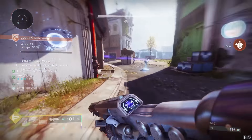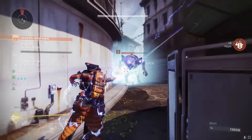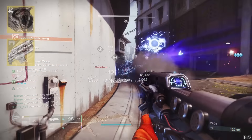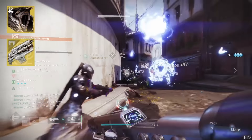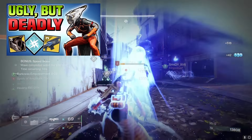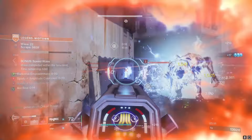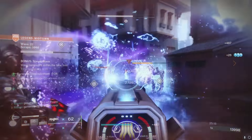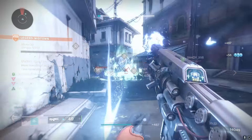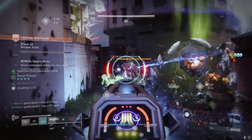Now moving on to Warlock — and you would expect me to say something very meta like use Phoenix Protocol. But no, we are going to go on Arc and use Cenotaph Mask along with the Coldheart. I did a full video on this build before and I'll link it in the card in the top right corner if you'd like to see the build explained in further detail along with some damage comparisons. Whenever I use this build, my mind is always blown at how strong it is.